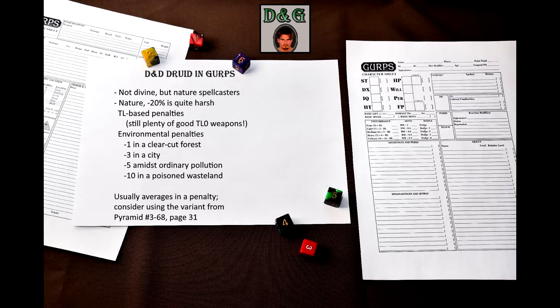If you're not okay with that, consider using the revised penalty range that can be found on page 31 of Pyramid 3/68. One of the things that can be annoying is that this sliding penalty may require you to recalculate the effects of your abilities quite often.